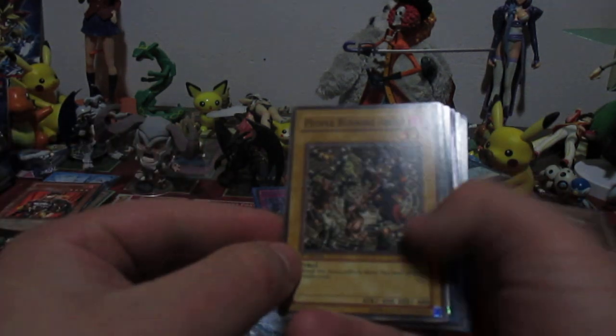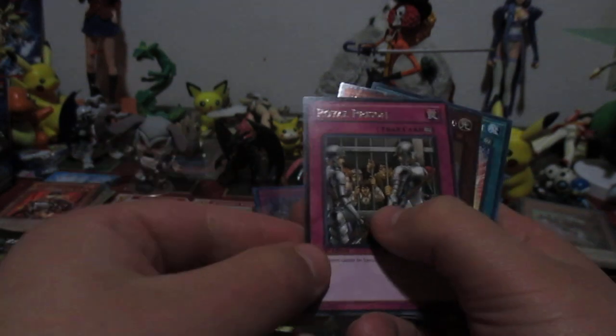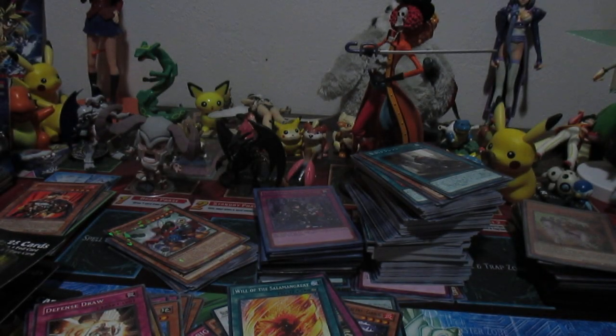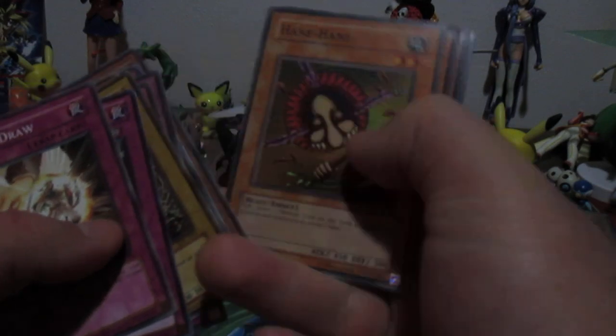People are already talking about that short print. We have Breakaway, and as a rare we have Royal Prison — monsters can't be special summoned from the graveyard. Not bad. Before we get to the foil, we got Defense Draw and Wall of Revealing Light. Our foil — sorry, due to the lighting it's hard to see — we have Normal Knight, from that one set. That deserves a card sleeve. I'm so happy I actually pulled that. Putting Five D's cards in the older stuff pile and newer stuff goes over there.